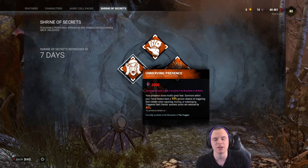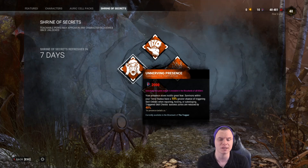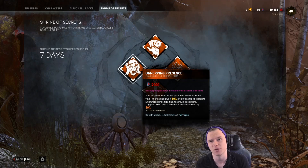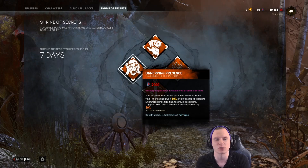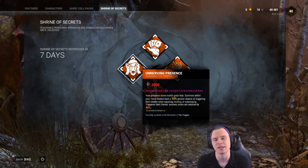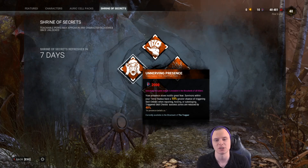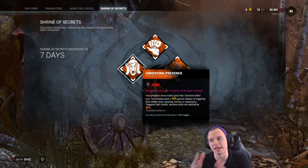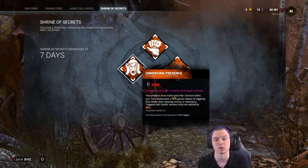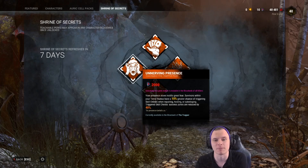Unnerving Presence is an okay perk — it can be good at making a survivor miss their Decisive Strike if they're not paying attention, but I think it's one of the worst perks in the game. For it to take effect, you need to be near survivors. If it were a permanent debuff on all survivors without needing proximity, I could see incorporating it into a couple of builds. Skill checks are harder by 40%, 50%, and 60%, but it also triggers skill checks more often, which can enhance generator speed — so it can be a double-edged sword. It's a level 30 Trapper teachable, and again, I do not recommend unlocking it.